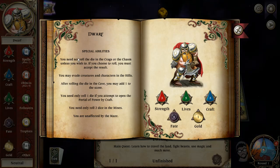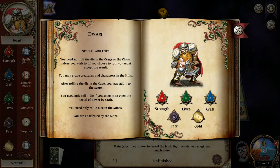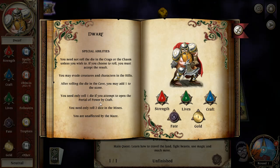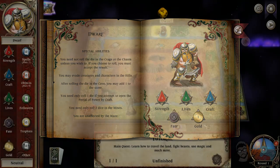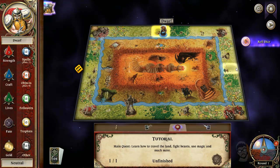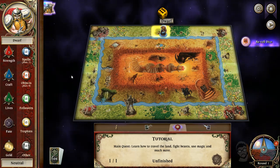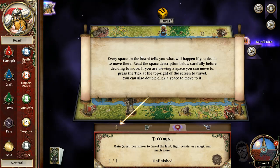Here's the dwarf. He starts with five lives — that's pretty much your hits, craft, and alignment. Special dwarf ability: you do not need to roll the die in crags or the chasm unless you wish to. If you choose to roll, you must accept the results. You may evade creatures in the hills. After rolling the die in the cave, you may add one to the score. If you open the portal of power by crafting, you only need to roll two dice in the mines. You are unaffected by the maze.